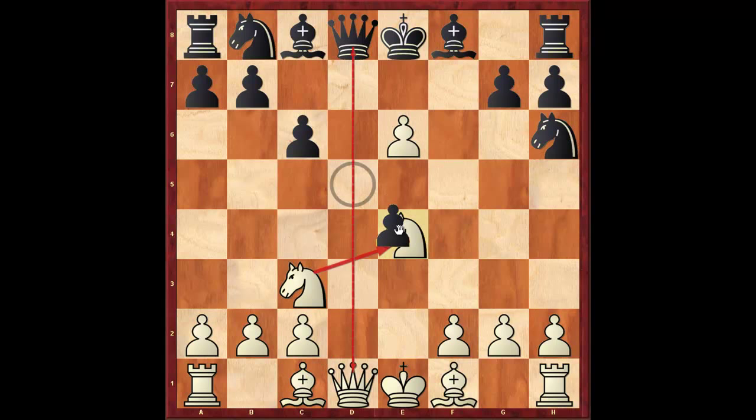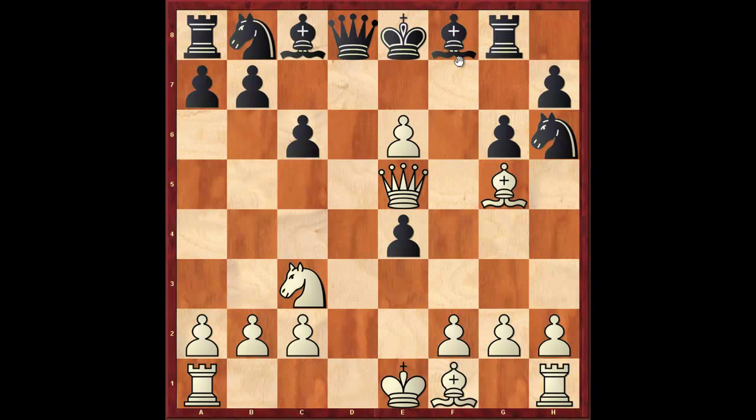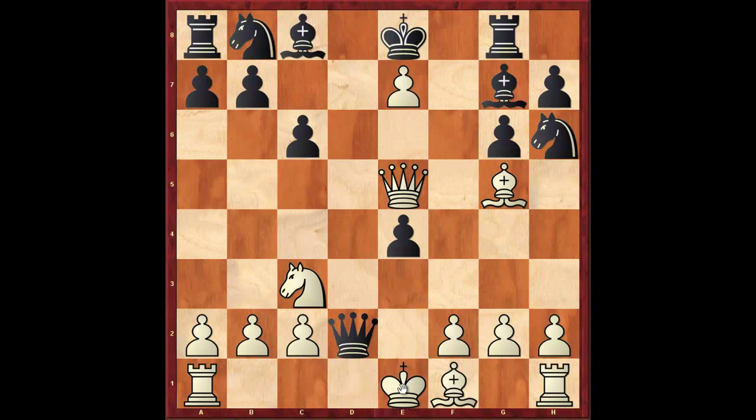The play would continue: pawn takes, queen h5 check, g6, queen e5, rook g8, bishop g5 threatening the queen, bishop g7 — intermezzo. Now we play e7 and the best move for Black here is queen to d2 check, and after king takes d2, White is completely winning.